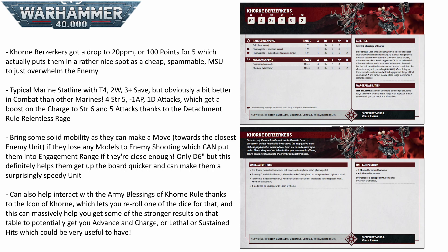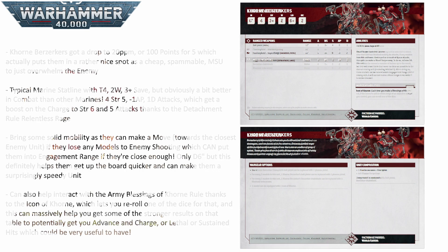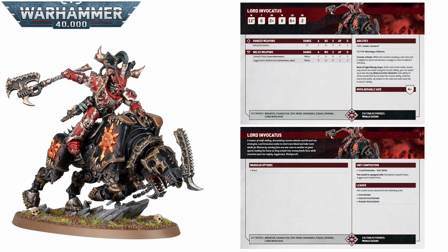The detachment rule for the World Eaters, Relentless Rage, also ties in well with berserkers — it gives +1 strength and +1 attack on the charge. That turns your basic berserker into a five-attack, strength 6 monster, and a 10-man squad can potentially be putting out 50 attacks. For 20 points a model in an MSU style list, you can flood the enemy battle lines with chain blades and bodies, charging and bloodthirsty before your opponent really knows what's hit them.